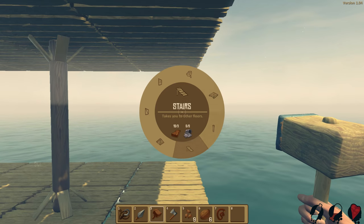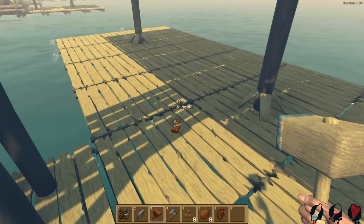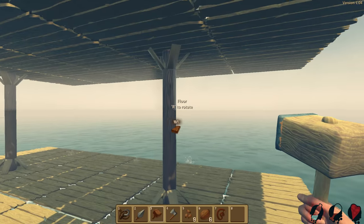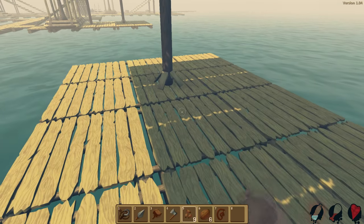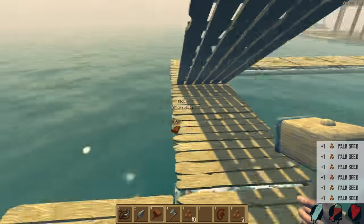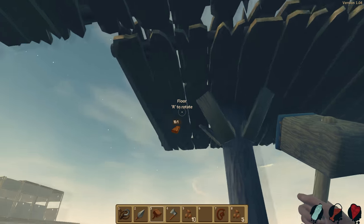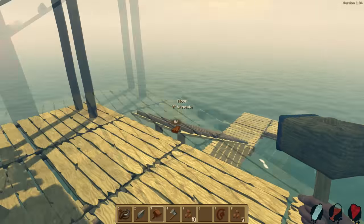Let's go ahead and do the flooring then, right over here. We can start bringing our floors — one over, one over that way. For the love of God, how many coconuts does it take to keep this girl satisfied? All the coconuts — that's the answer. Alright, pillar down, floors are going up. There we go.